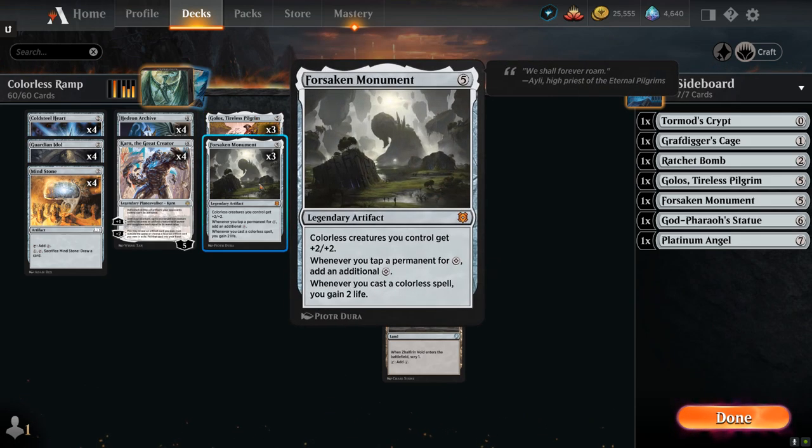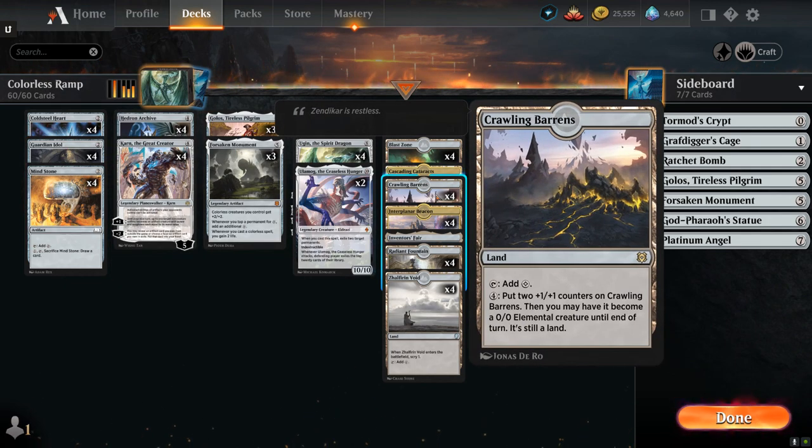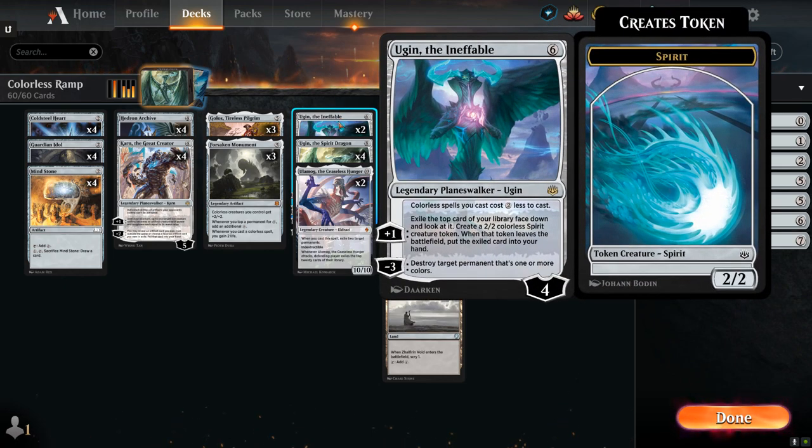We've got three copies of Forsaken Monument, which gives colorless creatures we control +2/+2, adds an additional colorless mana whenever we tap a permanent for colorless mana — which is why Cold Steelheart is less synergistic — and gains us two life whenever we cast a colorless spell. This often lets us ramp into Ulamog or Ugin a turn earlier and the +2/+2 bonus is quite relevant with Guardian Idol, our creature lands, and even the tokens from Ugin the Ineffable and Golos. At six mana we've got two copies of Ugin the Ineffable, whose passive ability makes colorless spells we cast cost two generic mana less, essentially ramping into our expensive cards. The plus one exiles the top card of our library face down, creating a 2/2 colorless Spirit creature token that replaces itself when it leaves. The minus three destroys target permanent that's one or more colors.